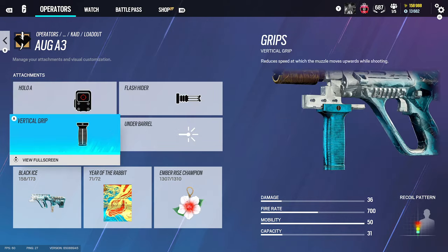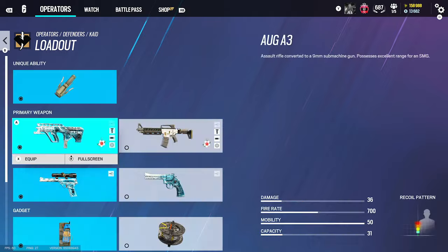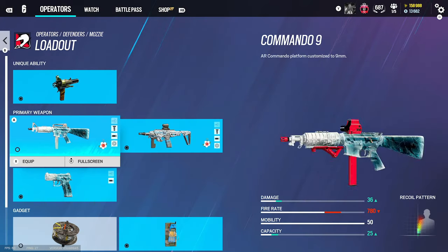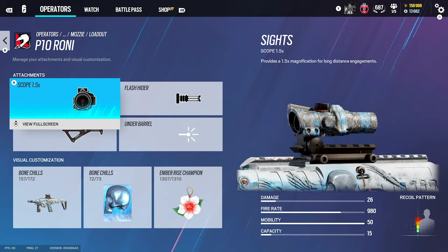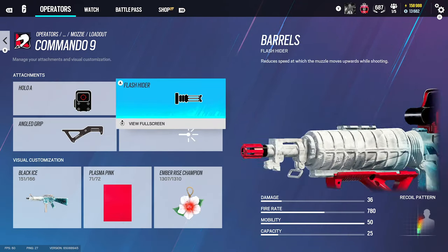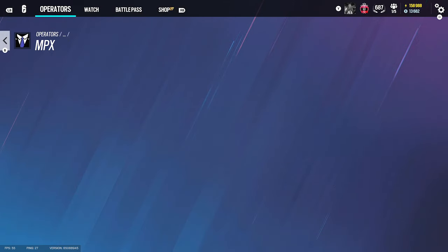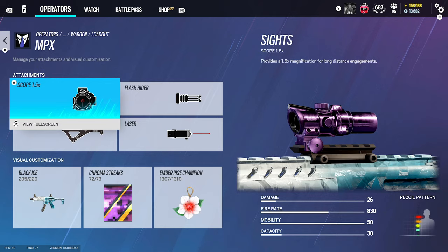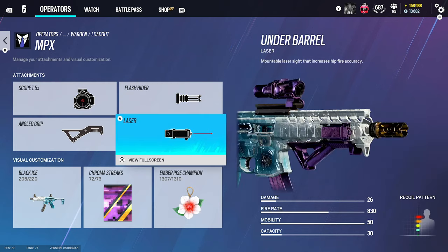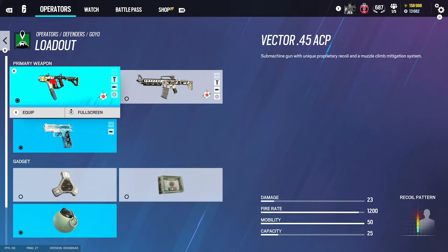For Clash you can use a shotgun or the Oryx — we use holographic A, flash, and vertical grip. For the shotgun we use suppressor, 1.5, and vertical grip. Mozzie's got two good guns: on the Commando we can use 1.5, flash, and angled grip, and I use holographic A, flash rider, and angled grip. I do like angled grip on most of the guns as it tends to have no recoil on console. For Warden, 1.5, flash rider, and angled grip — if you have a lot of recoil, switch to the normal and you should be better.